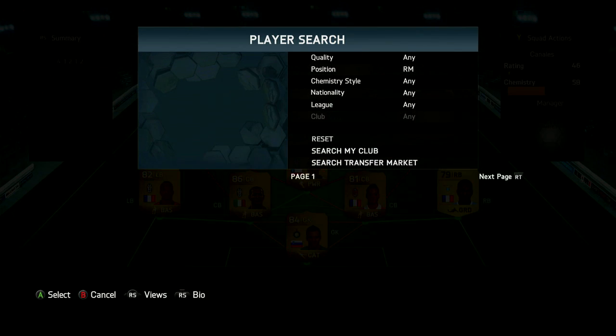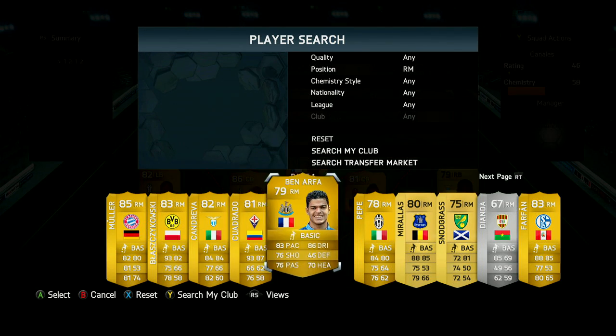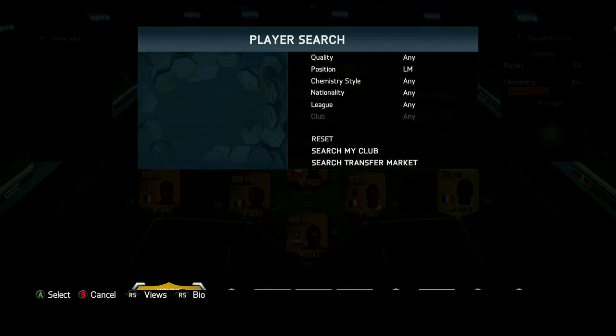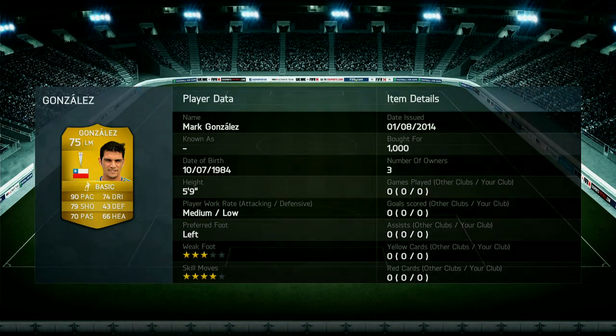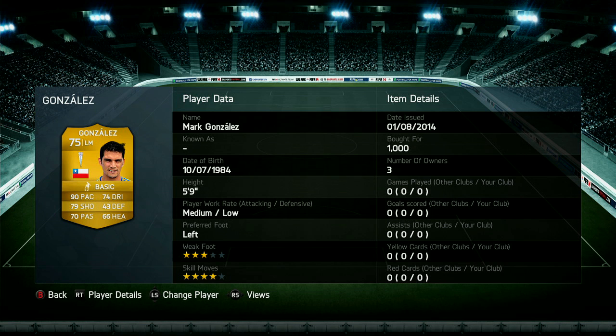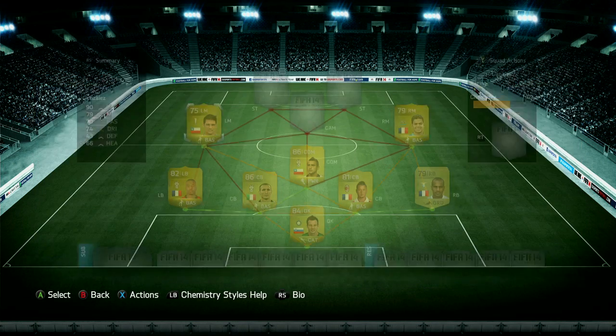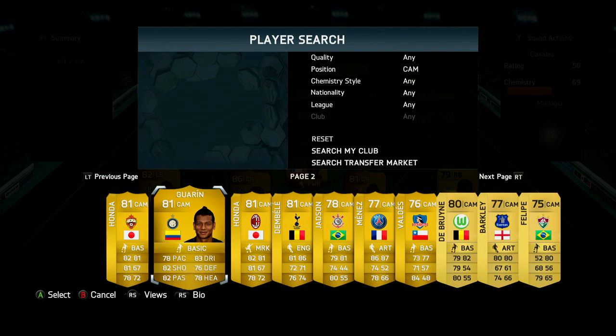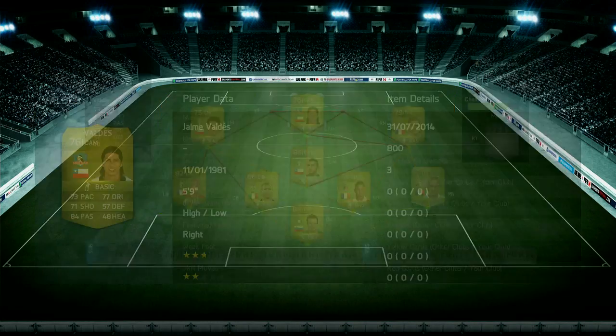The rest of the team is absolutely awesome. We've got Vidal at CDM — I was tempted to throw him at center attacking mid, I could have made it work. Right mid, we're going for Ben Arthur. Haven't used a five-star skiller in absolute years, and I genuinely tried so hard to get some really cool clips — I came so close to scoring a scoop turn into an Elastico, but it just got saved. Left mid, we have got Mark Gonzalez. Five foot nine, medium-low work rates, but he has four-star skills along with 90 pace and 79 shooting, which is really awesome considering he's only 1,000 coins. If you haven't used him yet, give him a try — he's really good, especially on the left-hand side, possibly even in a winger formation like a 4-3-3.